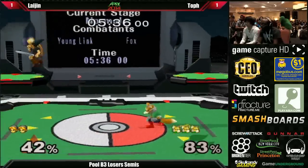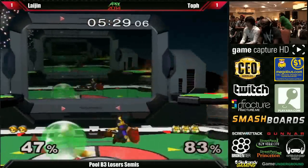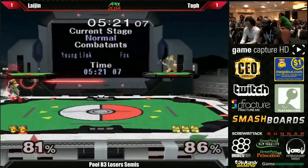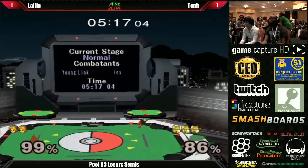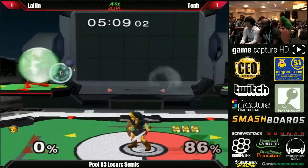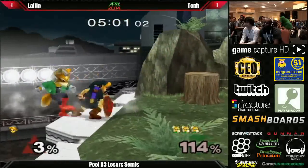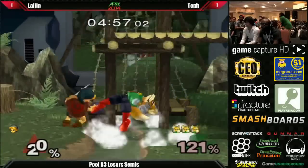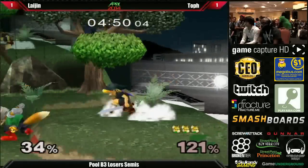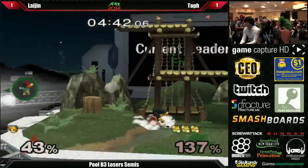Toph started catching on to the throw-a-bomb, catch-a-bomb, throw-it-again tactic that Laijin's been using. He wavedash back or dash dance back to get the punish, but Laijin covered it with a Nair. Toph is doing a great job with double lasers — you don't really see many Foxes employ double lasers because it's so technically demanding, but Toph has no problem. Laijin takes a moment to collect his thoughts. Nice combo off a bomb — we talked earlier about how the bomb is such a great tool because it's multi-hit. It gives him a big window to follow up, and that's how he comboed into that neutral air.